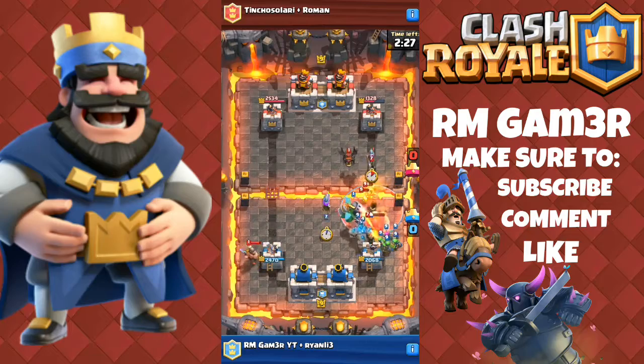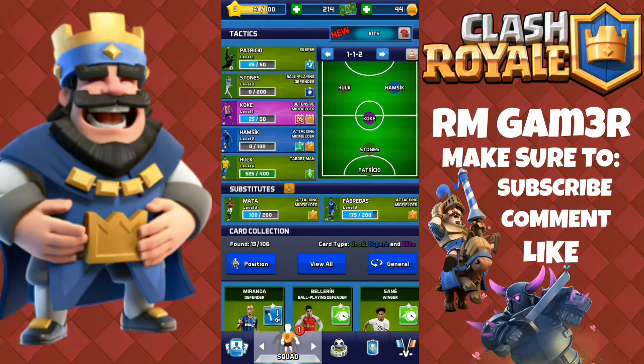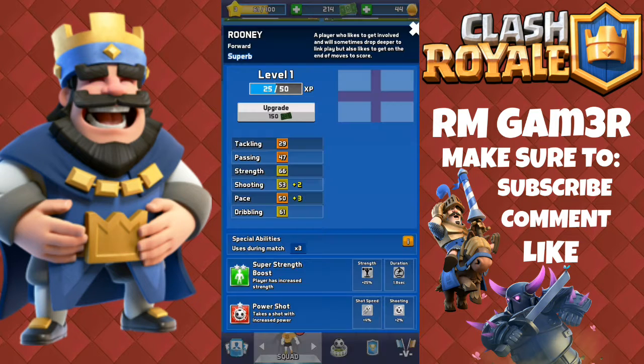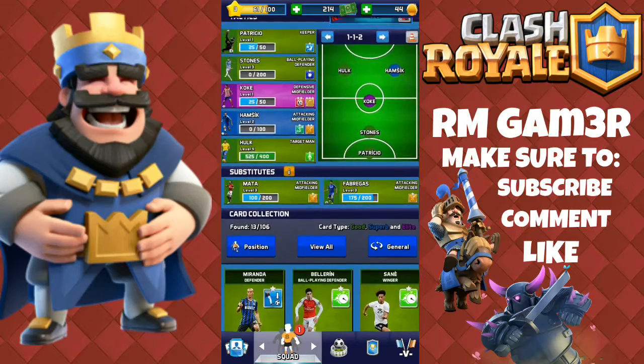As you can see, we have a similar layout to the menu like Clash Royale. Here we can go and choose our starting lineup and deck with players, players on reserves. Here's Rooney — you can see his stats, looks alright — yeah, Everton and everything.